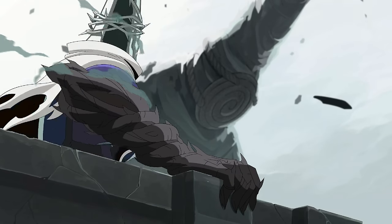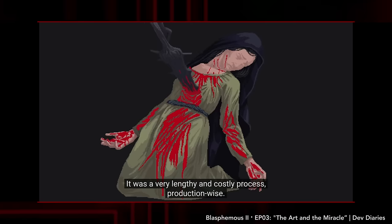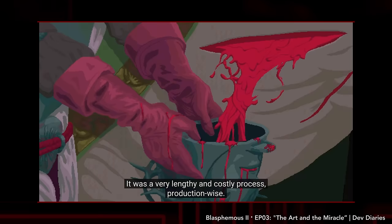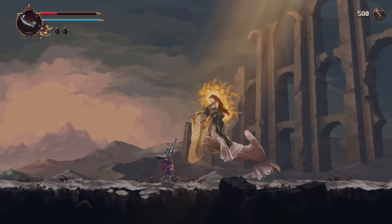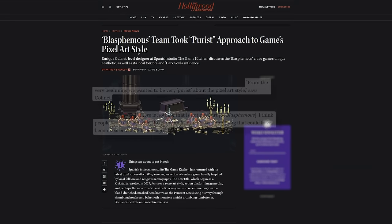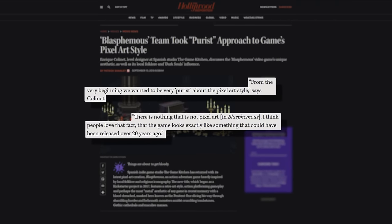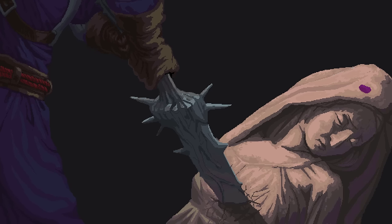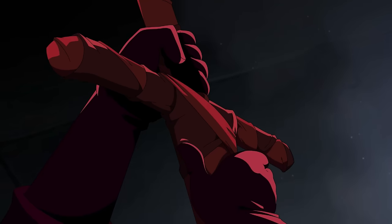One big change is that cutscenes are fully animated now. I understand that this expands the possibilities compared to using pixel art, and it was apparently substantially cheaper and easier for the developers, but it makes the transitions back to gameplay more jarring. The developers made a point of committing to pixels for all content last time to create an authentic retro aesthetic, and it also just looked gross in a way that suited the game. This barely qualifies as a complaint though, and the anime storytelling is fine.